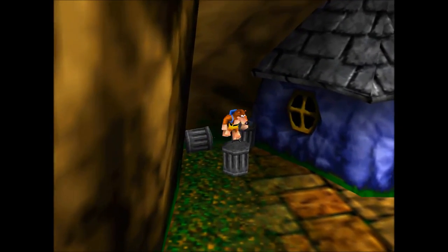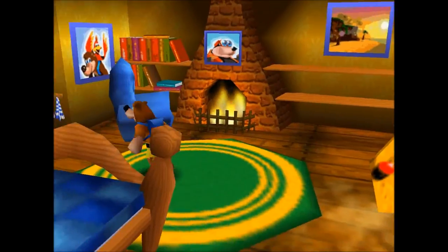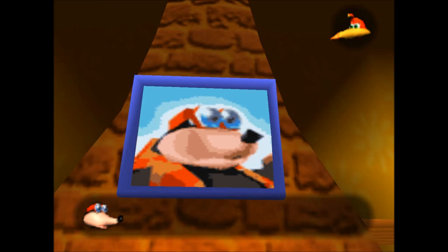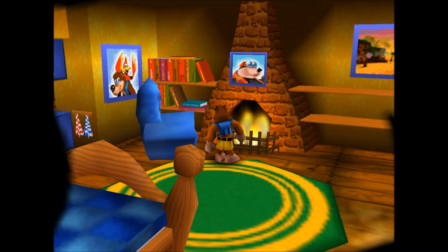Even having not played this as a kid, looking at it critically, this is just a joy to play. Now let me check - if you look at the picture of Bottles, something happens. 'Hey, you found my secret moving picture game! Complete this puzzle and you win a mystery prize.' Use the control stick to move Banjo's hand, press A to pick up and put down pieces, B to return them, and the C buttons to rotate them.